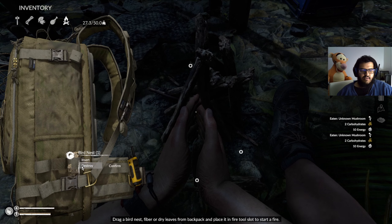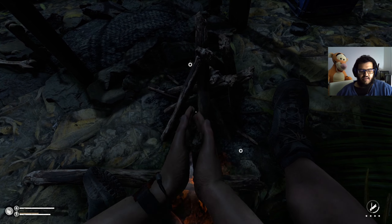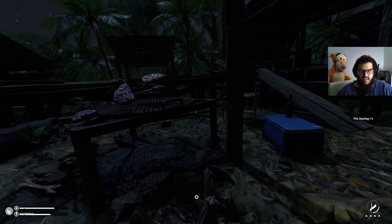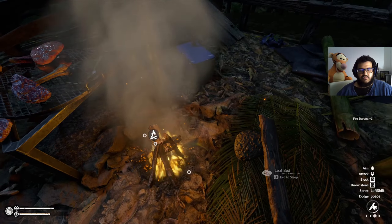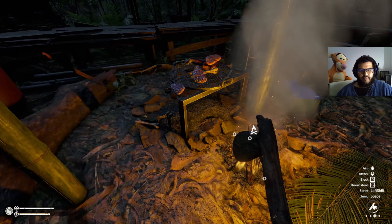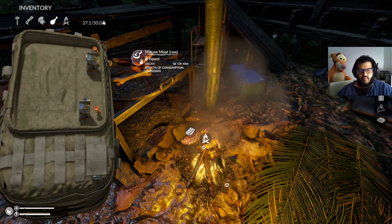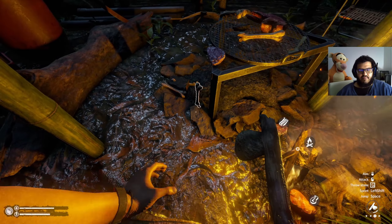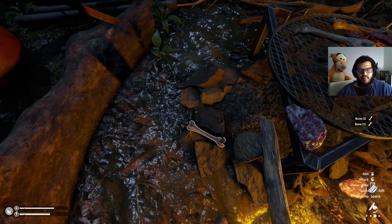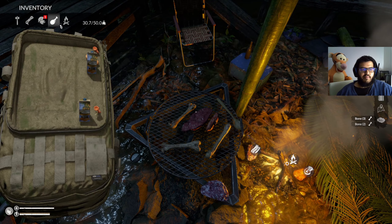Now we're talking. We're going to insert the bird's nest — we can pick it up and put it there. Yeah, I don't like the fact that he swears. But yeah. Fire! I'm going to start cooking our meat. I'm going to do the cow meat — there's one person and one cow. So we're going to start upgrading our armor as well, and we need bananas.